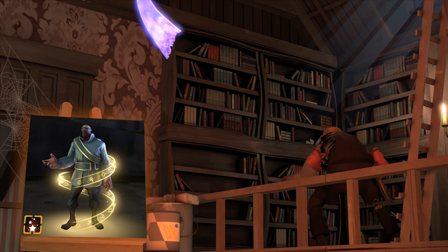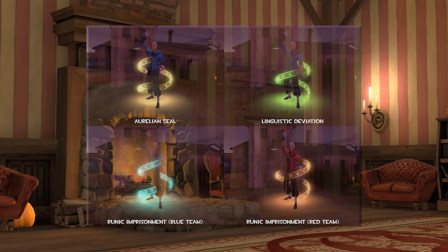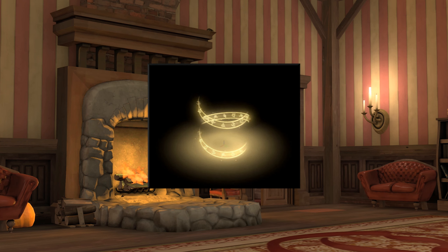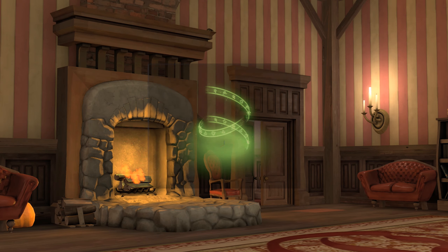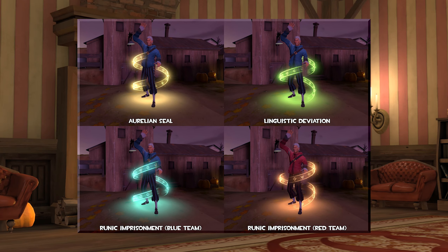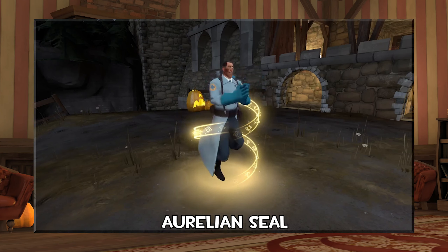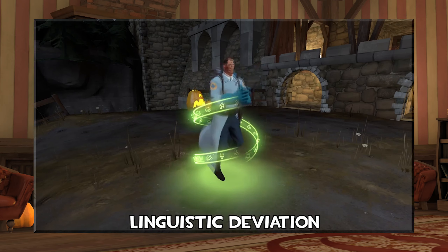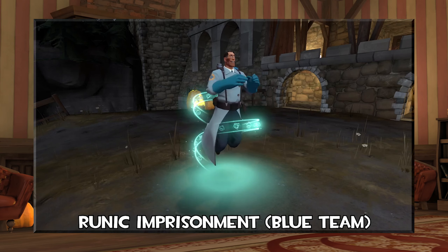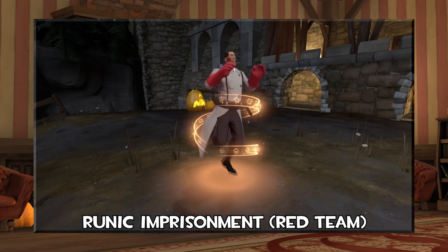Here we have a very unique unusual taunt effect called Runic Imprisonment, made by these creators, which I've actually never seen before. These two really know how to expand their range of creative ideas. The magical colored wraps surrounding and circulating the player with custom-made runes really sells the theme, as if the player is magically being sealed away or imprisoned. The animations themselves are smooth and very nice to look at, and the glowing pool surrounding the player's feet supports the effect overall. The effect comes in differing color variations including a team-specific variant: yellow/gold — Aurelian Seal; green — Linguistic Deviation; and Runic Imprisonment, with red and blue team variations. Fantastic work.